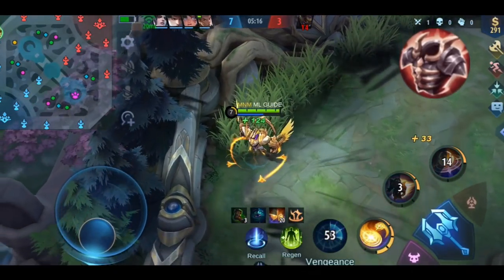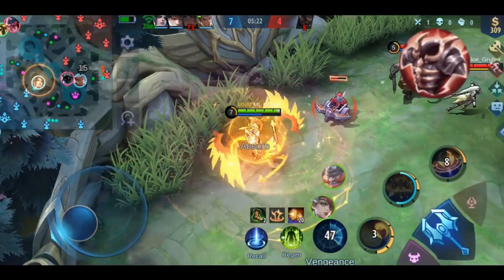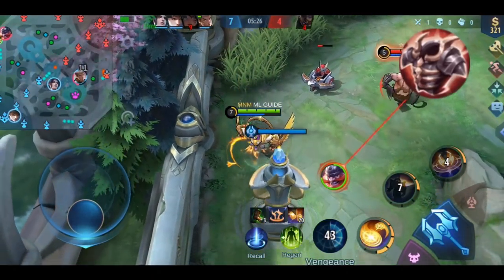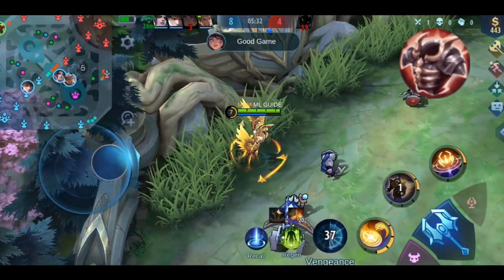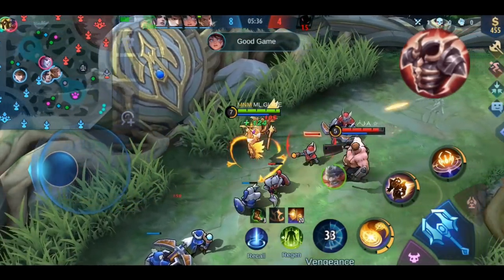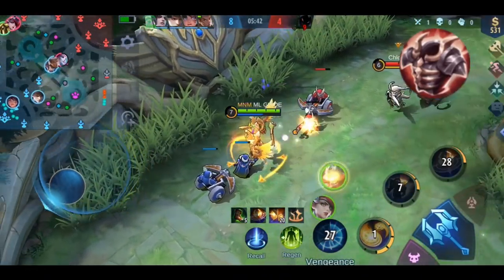You can use this item on heroes who can quickly reach 5 stacks and need a defense item to sustain more and increase their movement speed. Examples include Cho, Yi Sun-Shin, Hilda, Kari, Jawhead, Granger, or Benedetta. It's not typically a tank item, though if you place certain tanks on the side lane you can consider it — like Atukacha, Uranus, or Basha.